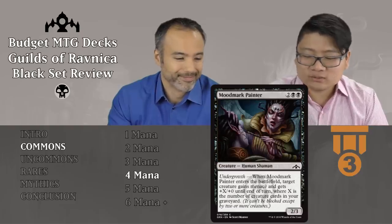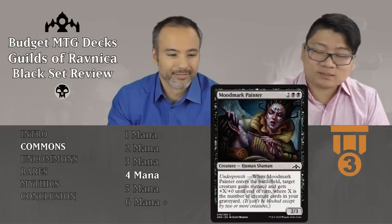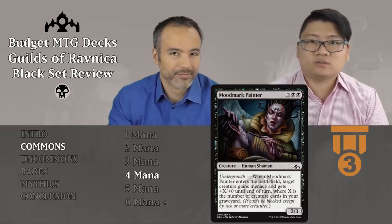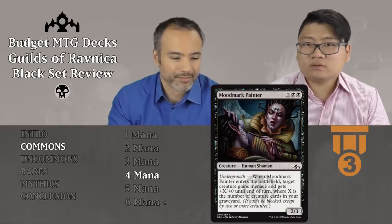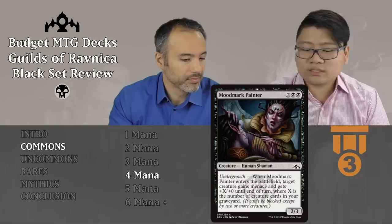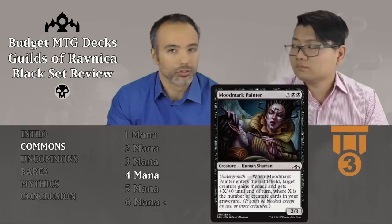Moodmark Painter, two and two black — a 2/3 human shaman with undergrowth. When it enters the battlefield, target creature gains menace and gets plus X, plus 0 until end of turn, where X is the number of creature cards in your graveyard. This is our first undergrowth card. When you get more stuff in your graveyard with surveil creatures, it just gets better. In limited it's difficult because you often don't have creatures in the graveyard early. For four mana, a 2/3 is overcosted, but giving something menace and potentially pumping it is good enough for tier 3. Even without any creatures in the graveyard, it still gives menace.